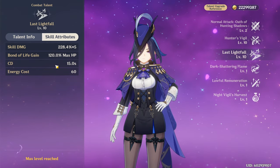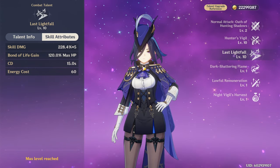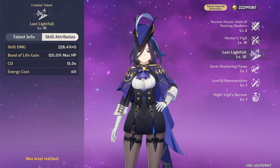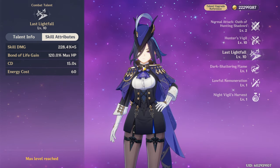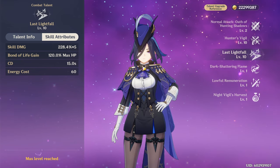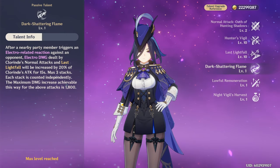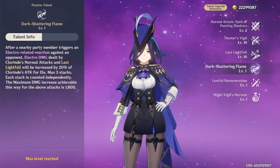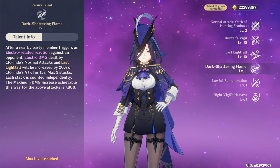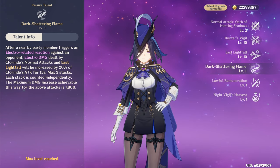The burst skill is a good chunk of damage, but at a certain point it also generates bond of life higher than 100% of her max HP, which means after using the elemental skill, you can use a max damage Impale the Knight right away with that extra bond of life. During the duration of the elemental skill, the Impale the Knight skill replaces the elemental skill — it's basically a leap dash that does a lot of damage based on the bond of life value when you use it.